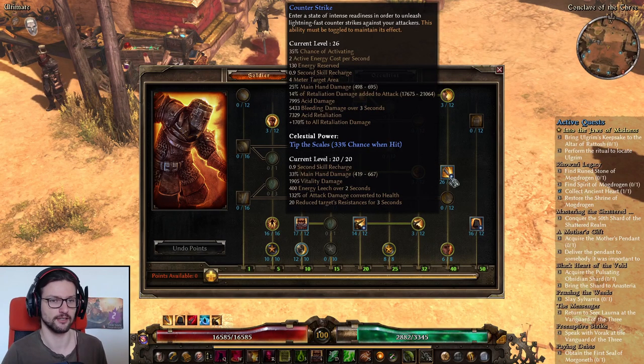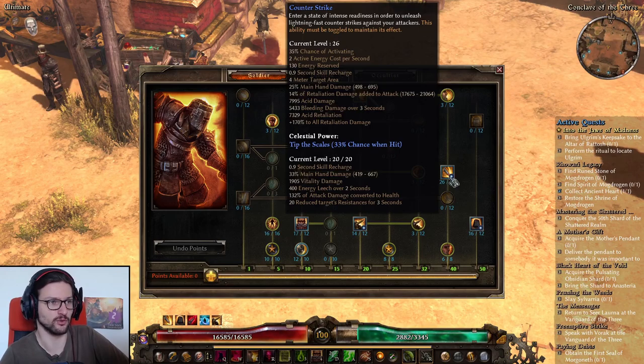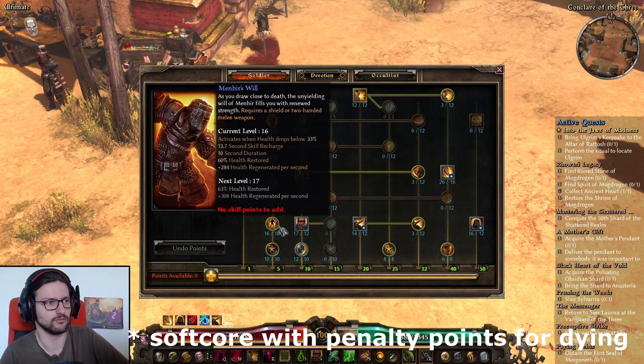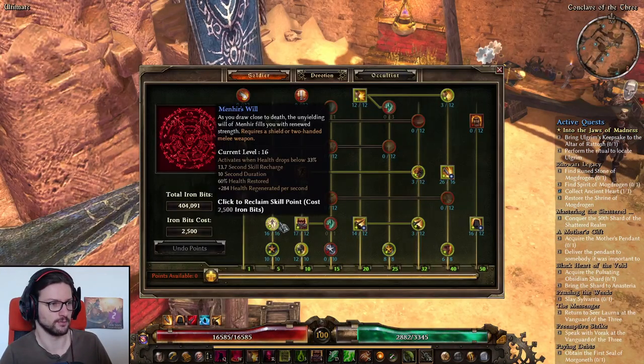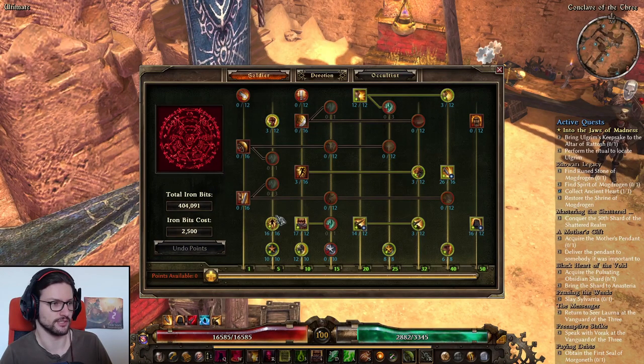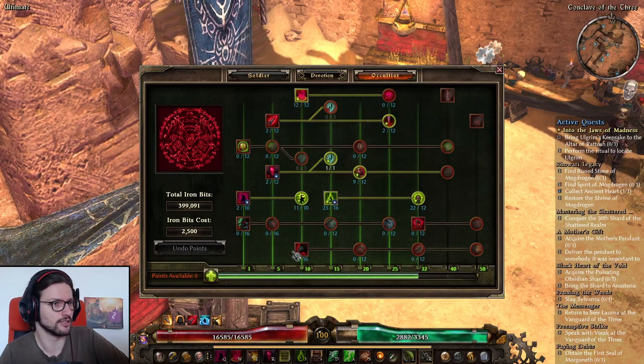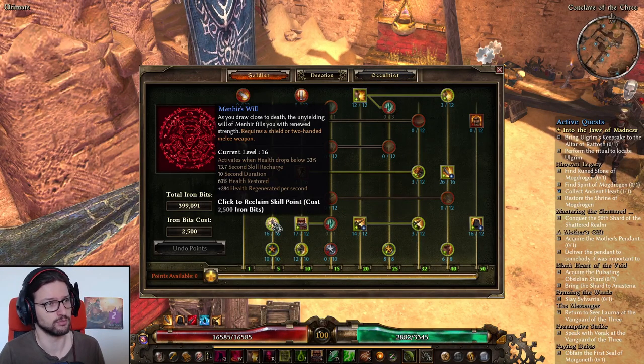Next we have Counter Strike — this is basically the build's main damage. It procs whenever you get hit by any attack, creating an AoE around you that hits enemies for retaliation damage and additional 14% retaliation damage added to attack. You definitely want to max this out at any cost. Next is Menhir's Will at 16 out of 16 points — that was because I was playing hardcore. If you're playing softcore you can get away with fewer points here, and instead put them into Warcry or Fighting Spirit.